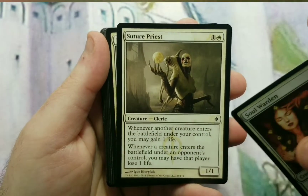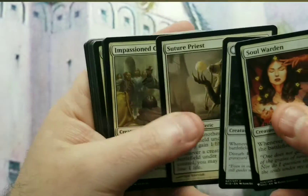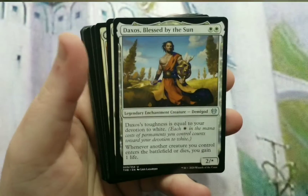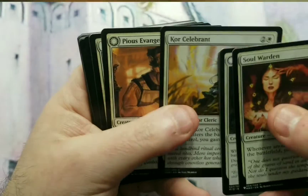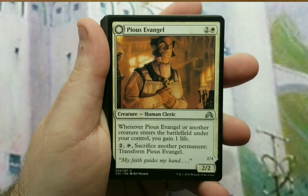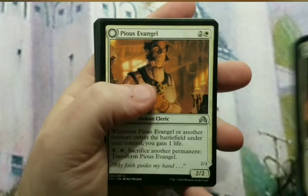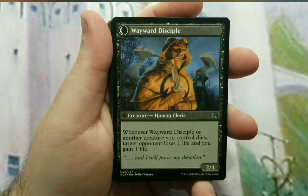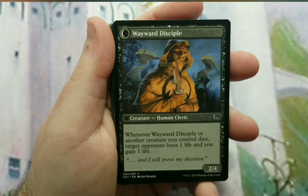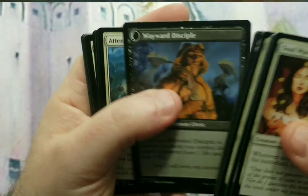Suture Priest actually has two abilities: when a creature enters the battlefield under your control, you gain a life; and when a creature enters the battlefield under an opponent's control, they lose a life — so facing another token generation deck like a Squirrel Swarm deck, this is really good. Impassioned Orator, Daxos Blessed by the Sun, Censor Celebrant, and Pious Evangel. Pious Evangel is a little different — whenever it or another creature enters under your control, you gain a life. And you can pay two, tap it, and sacrifice another permanent, then transform to Wayward Disciple: whenever it or another creature you control dies, target opponent loses a life and you gain a life. That's the aristocrat part of the drain-and-gain game.